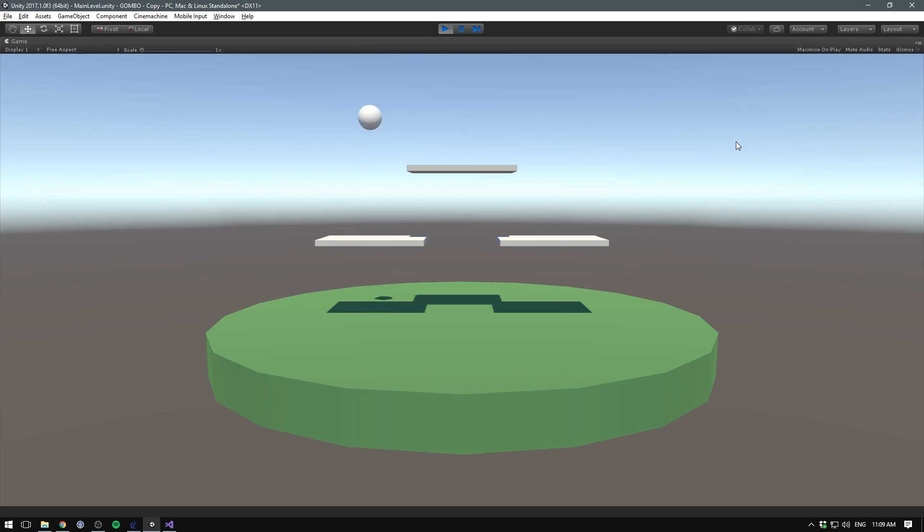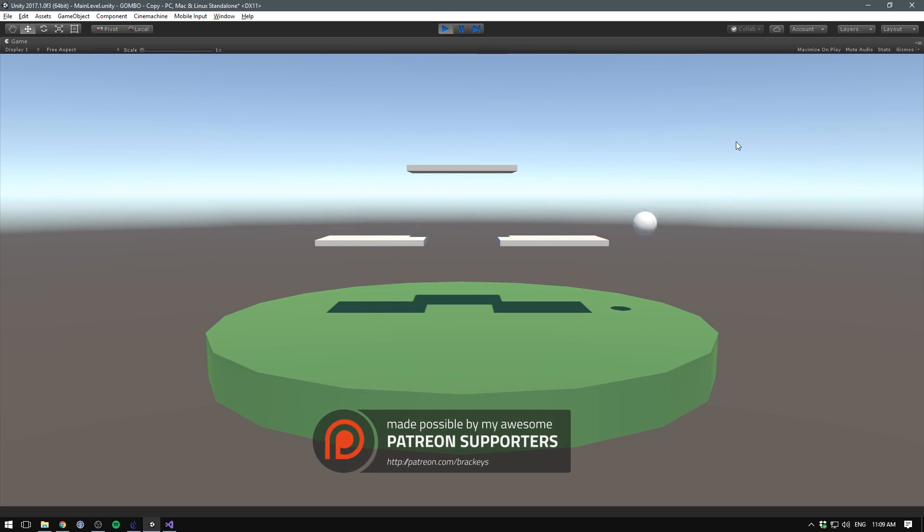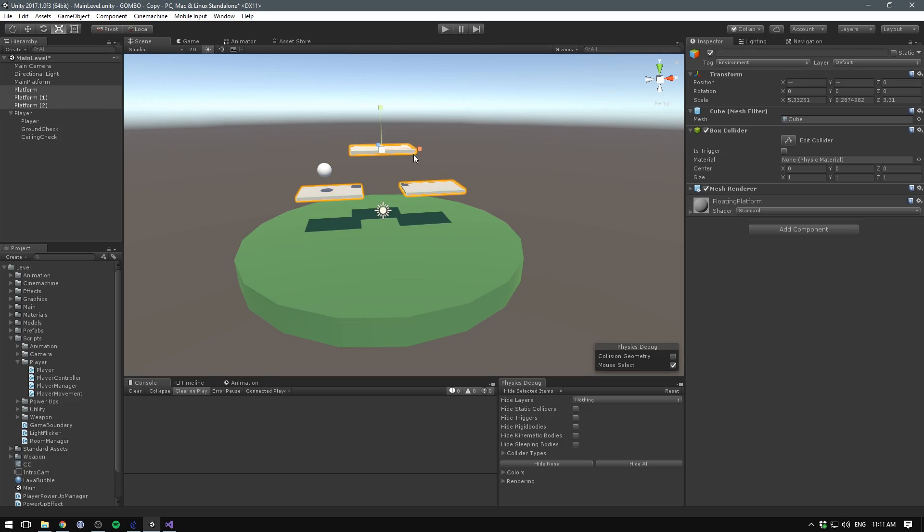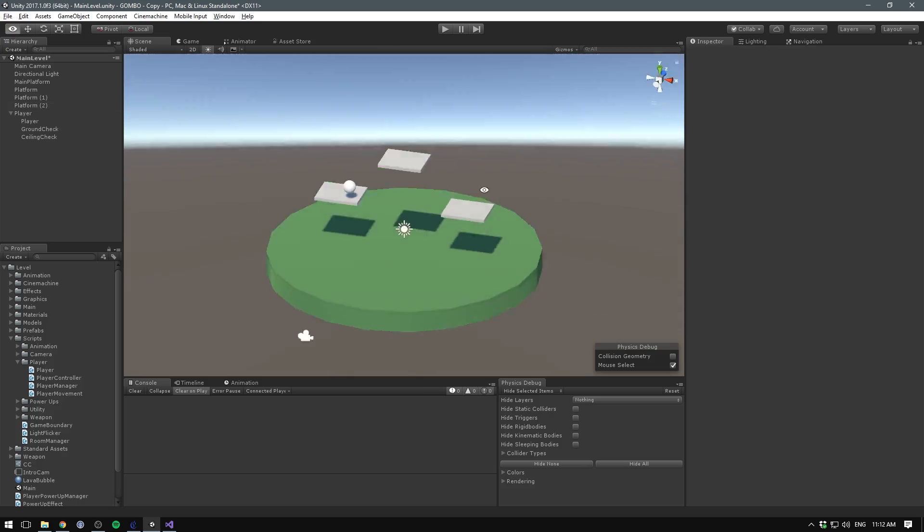To give the players the feeling that they could move both horizontally and vertically, I added triple jump along with the ability to control the characters while in mid-air. This is also the first time I changed the level to fit better with the controls. When the players are able to move this freely, the level needs to give them space to do so, so I made the platforms smaller and increased the distance between them.